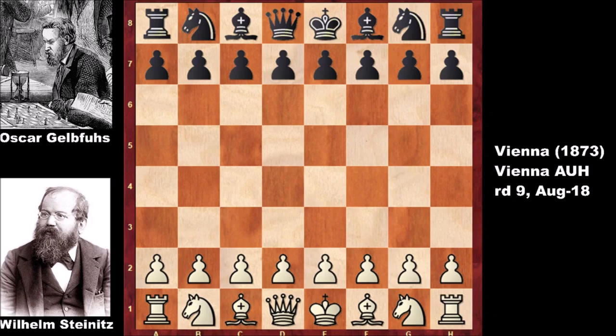Steinitz finished the tournament in first place. He played 27 chess games, won 20 of them, drew 5 times, and only lost 2 times. I believe those losses were against Joseph Henry Blackburn. But later on he avenged his defeats. He also defeated Blackburn in the same tournament. Interestingly, Joseph Henry Blackburn played 32 games in the tournament while Steinitz played 27, yet Steinitz won. I believe Steinitz was absent for a couple of days, which is why Blackburn played more games.